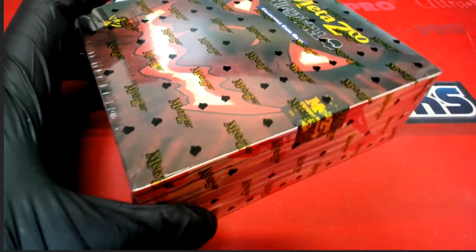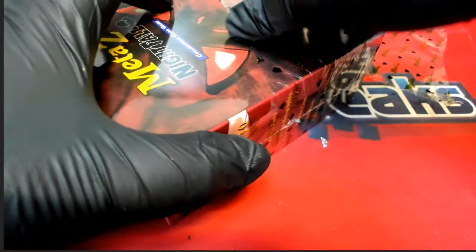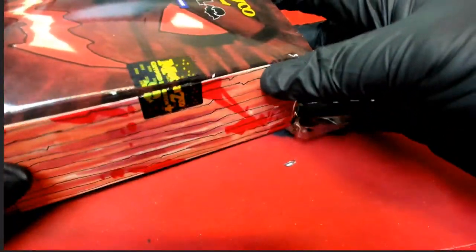Good luck everyone in MetaZoo. This is the Spellbook Break. Let's get this thing popped open. We're going to do some pack shuffling and then we're going to do a random to see who gets which pack and what order to get your pack out of the rip. Let's start this thing up and then we'll be randomizing these pieces that you see right here. Let me get this thing open.